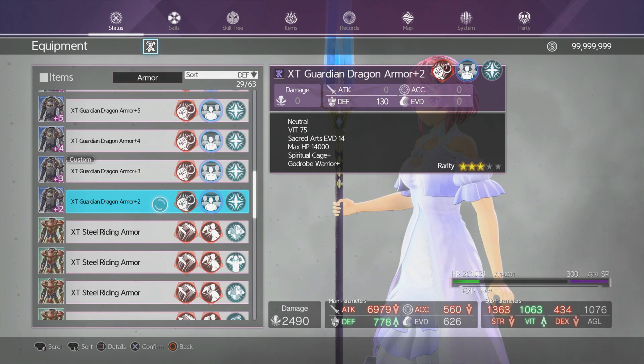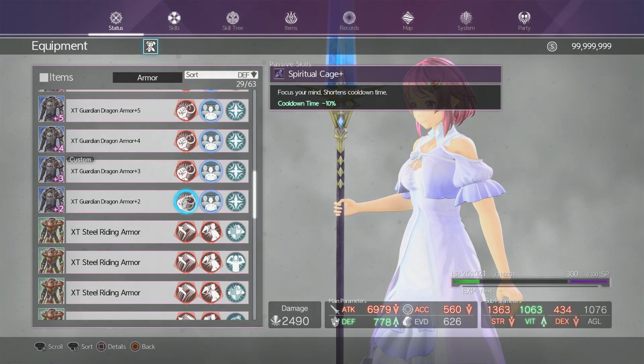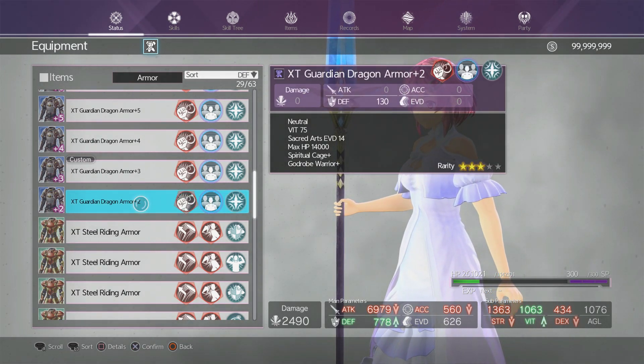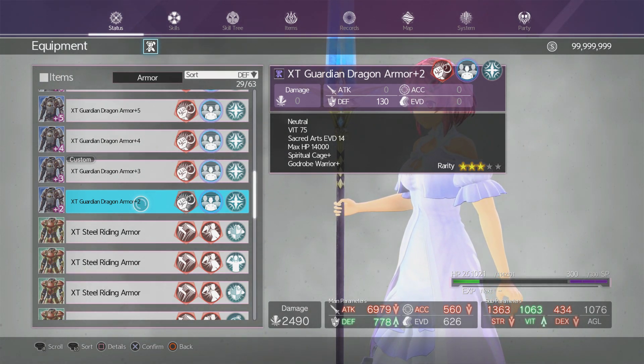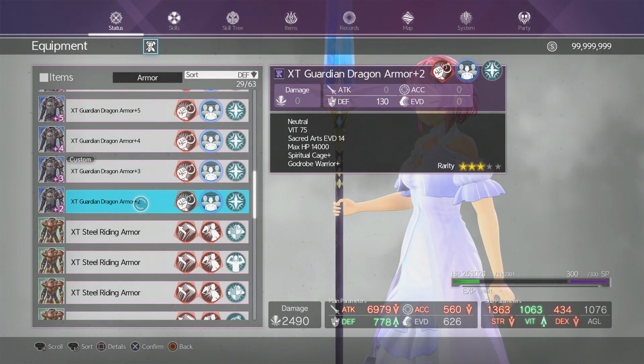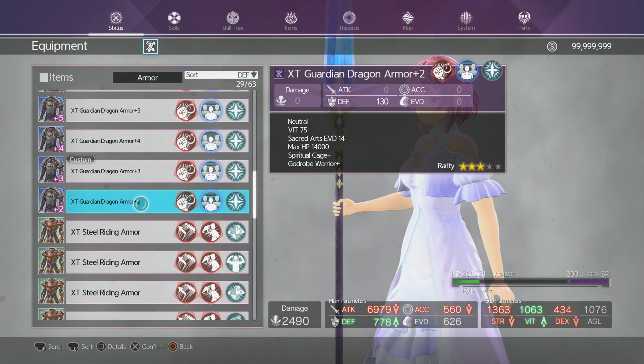Next I got the Guardian Dragon Armor. The XT version is very good because of the passive for cooldown rate minus 10 — that's the whole point of this armor, so your buffs come back faster. It's really just the passive that makes it useful, especially for DLC 2 when you set up your characters with buffs that need to reset. Using cooldown skills is always an important part of the old-school setup, especially in raids.